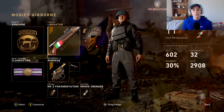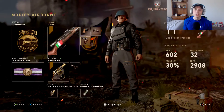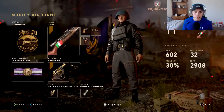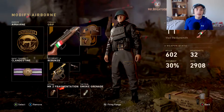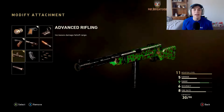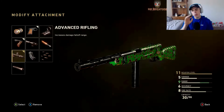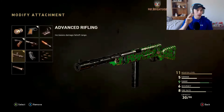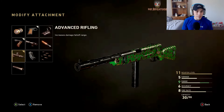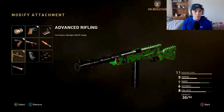With the Orso, I'm going with two essential attachments: Quick Draw and Grip. I always suggest those on almost any class setup in this game. For my third attachment I went with Advanced Rifling to increase range. You can go with Advanced Rifling, Extended Mag, or Rapid Fire — any one of those three I'd deem worthy as a third attachment.